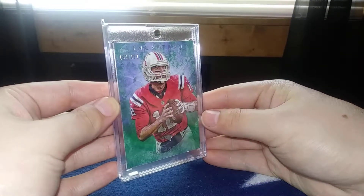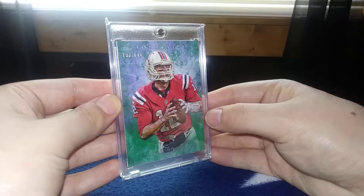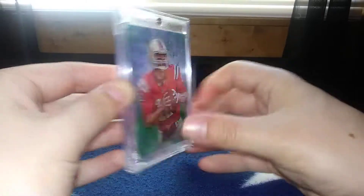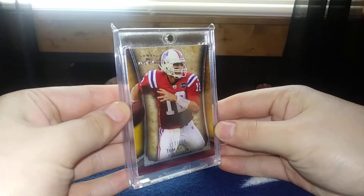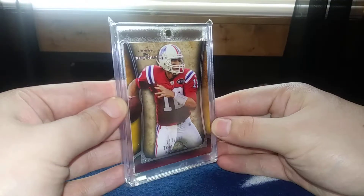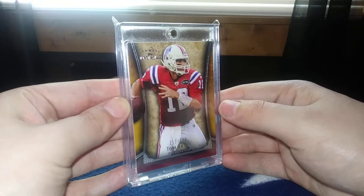From '13 Topps Inception with the throwback uni — this is a sexy card out of 199. I have the pink and then the blue out of 39. Beautiful card. And then from '11 Topps Pop Star — that's a sexy card out of 129. Seems like any card I have with a throwback uni on it is just gonna be gorgeous.